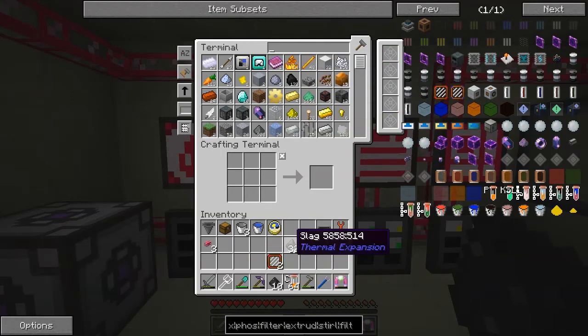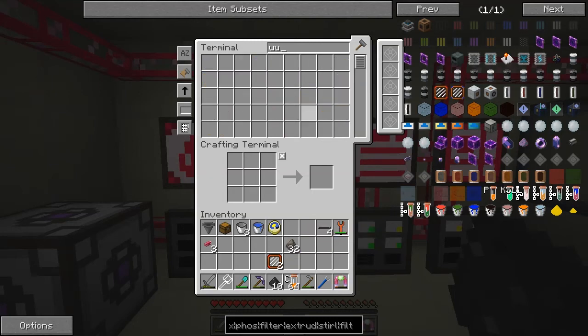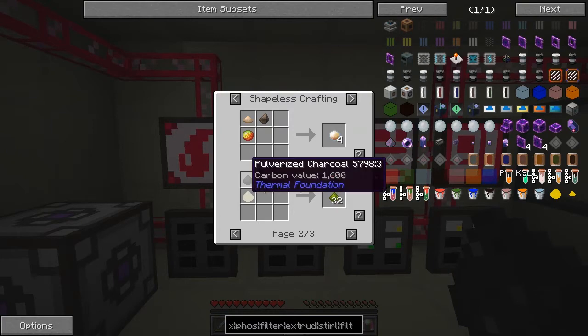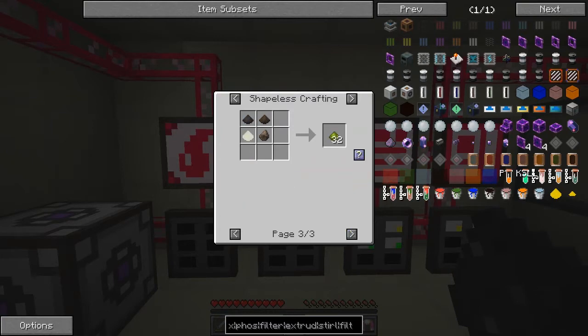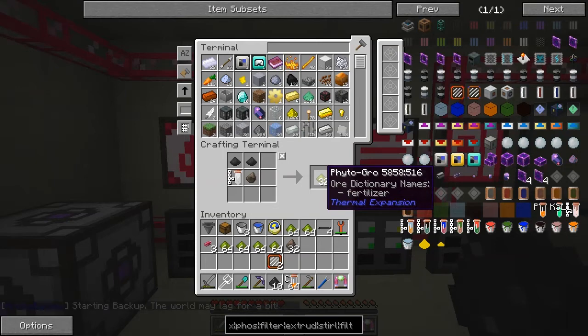Let's have a look at the uses — probably the easiest way. All we can make is this one, and we can make this one here. We can shift-click that and that'll give one stack — let's make a few stacks, actually let's make all that we can. It seems to still be going — I thought we'd run out of coal by now.